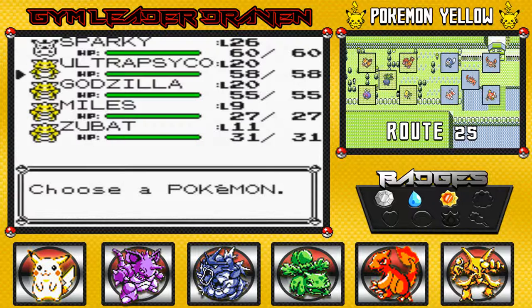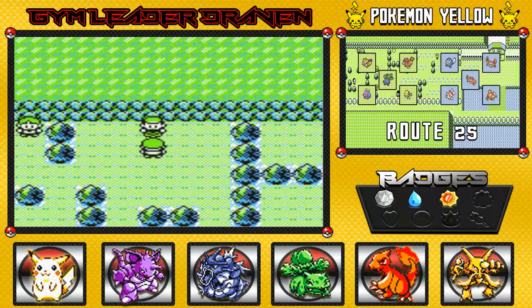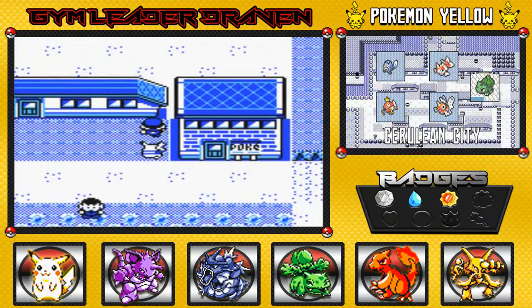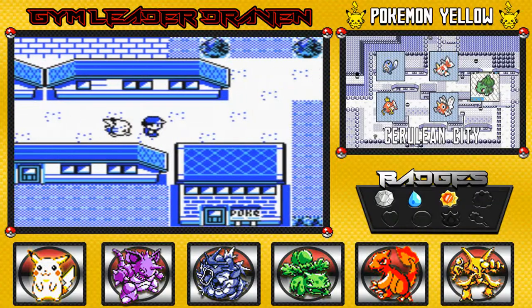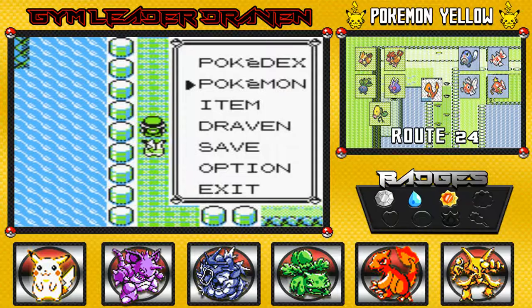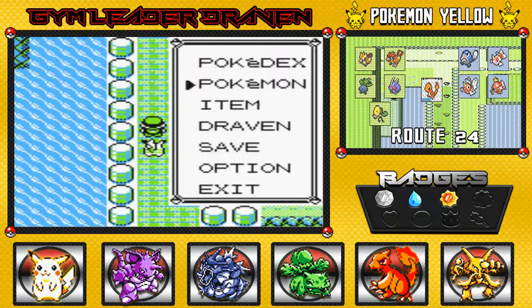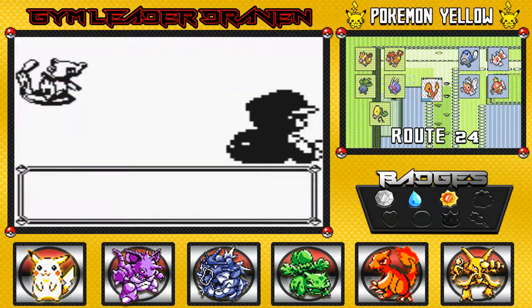What you're gonna do next is use Teleport to warp back to the Cerulean City Pokémon Center. Now once you do that you gotta go all the way up to Nugget Bridge, and before you even get there your Start screen will automatically open. Here we go — up to Nugget Bridge, and as you can see our Start screen starts automatically. That means the glitch has been activated. Once you press B you're gonna be battling Mew.